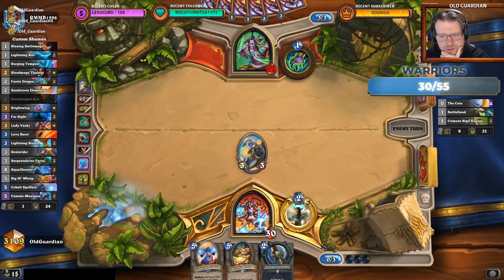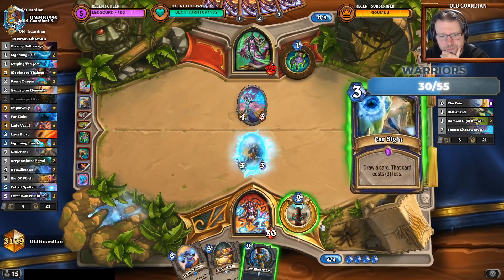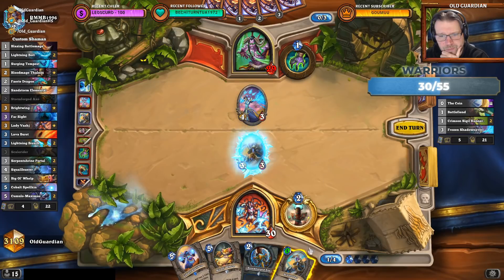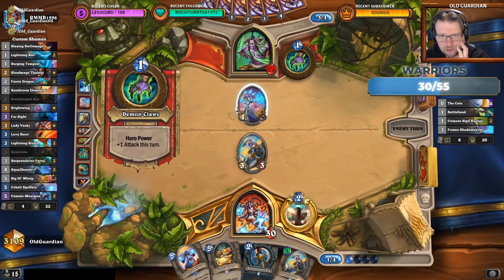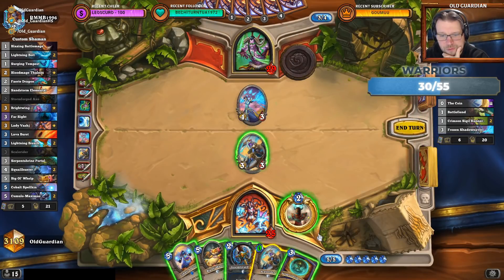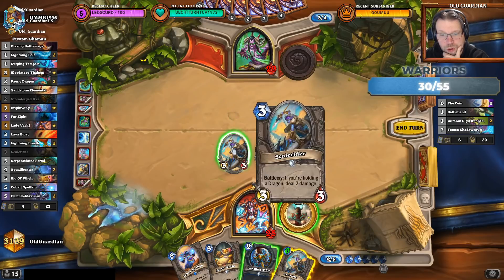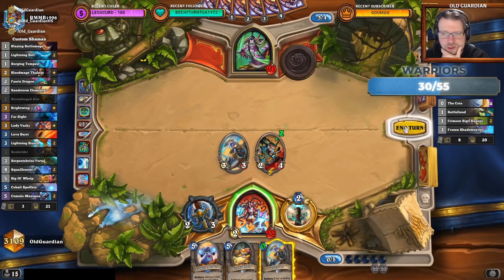The problem here is the stormforged axe next turn. I think this turn has to be a Far Sight. I don't want to play this yet; there will be better uses for it. You might still not be able to kill the scale rider this turn. If I just use this to hit there, then this will definitely trade. I'm just going to do Serpent Shrine Portal over there — not bad. Hit face with this. I might equip the axe here, but I don't swing with it yet.